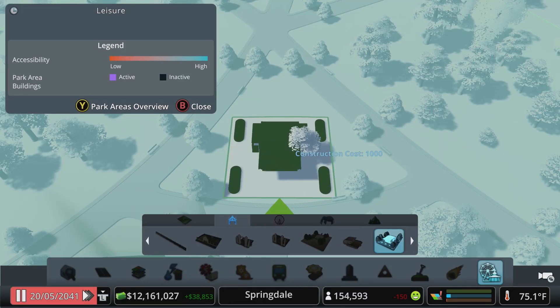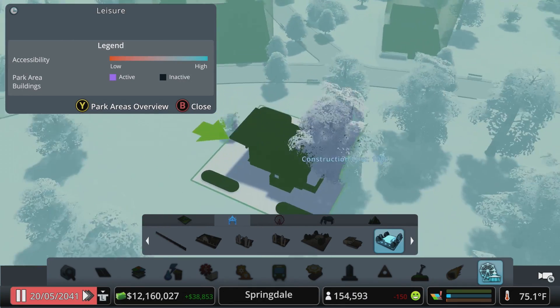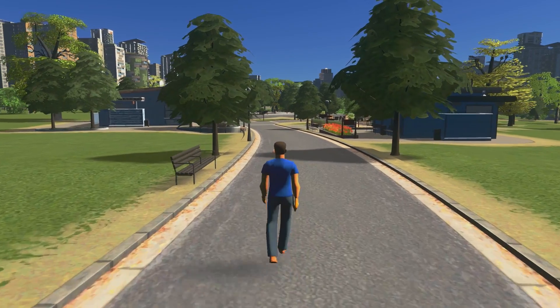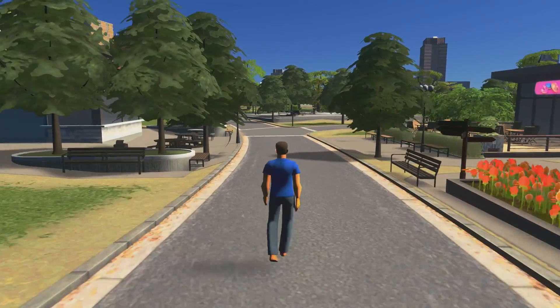Along these paths we can place some of the Parklife buildings to give citizens a reason to visit. Drop in a plaza, info booth, cafes and more — fill out the space however you see fit. That's part of the fun of Parklife: make it unique and make it your own.